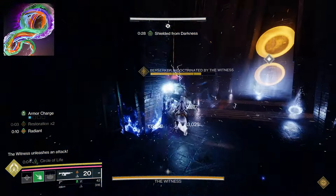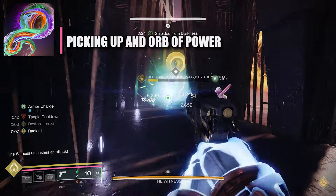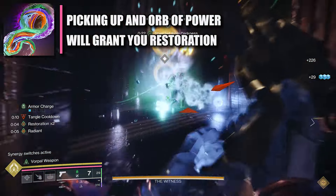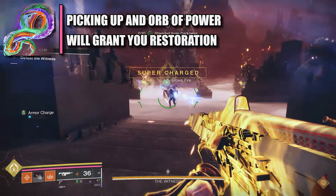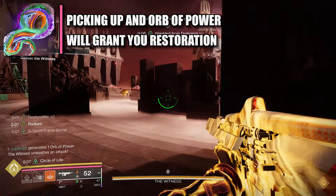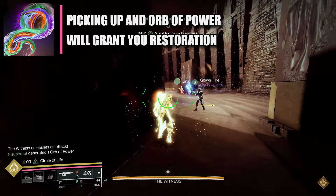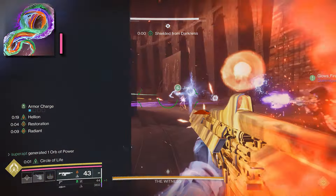The sixth and final fragment you need to put on is Facet of Purpose. Picking up an orb of power grants either amplified, restoration, frost armor, woven mail, or an overshield based on the damage type of your equipped super, but you get minus 10 recovery. Since we are using a solar super, we are going to be getting restoration from this.